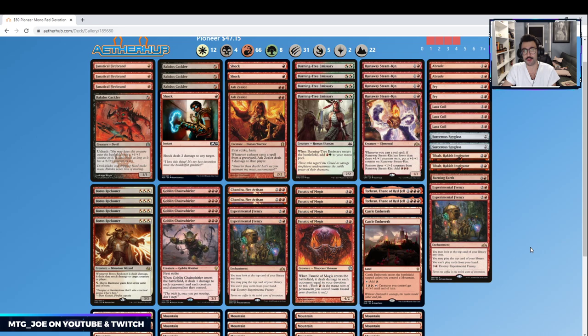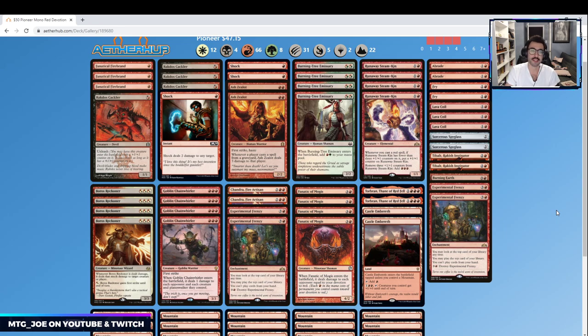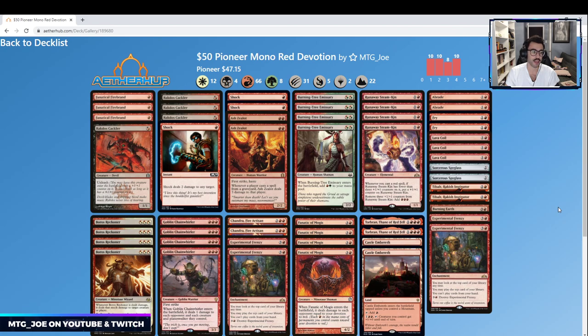Some upgrades: Eidolon of the Great Revel is a really good two-drop if you have it. The four-mana Chandra you can put in there, and Chandra, Acolyte of Flame as a three-mana spell. Those are all good additions. Light Up the Stage is a potential option as well. But for under $50 it seems like a pretty solid deck. I'm probably going to throw it together in paper as a quick deck when I'm not playing my Fires deck. Let me know what you think — any suggestions or recommendations. If you enjoy this type of content and want to see other budget decks in Pioneer, let me know in the comments below. I'll put the decklist for export in the video description, but you can find all my decks on aetherhub.com. Thanks for tuning in and have a great one!